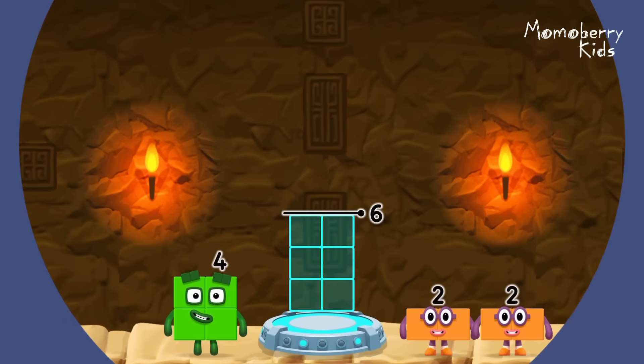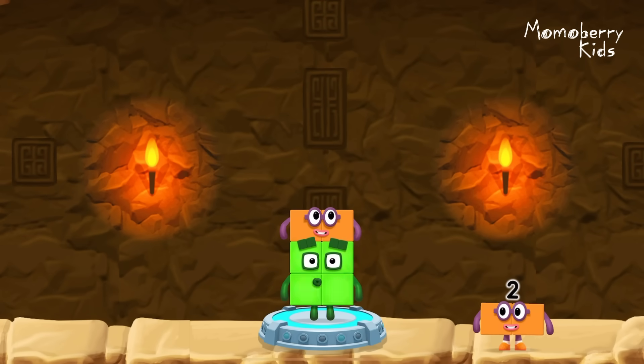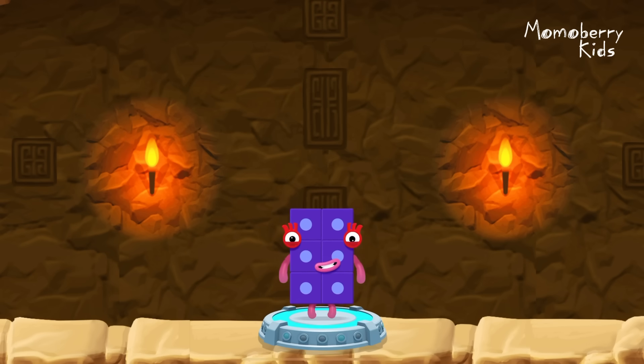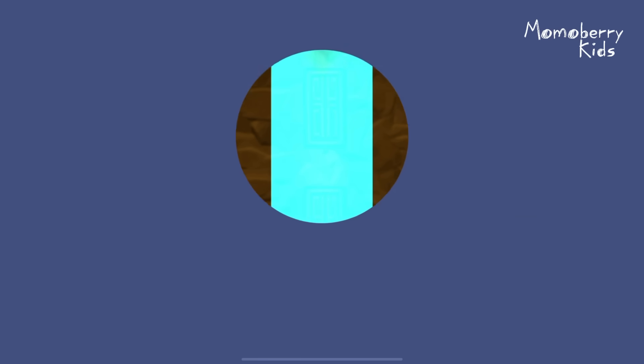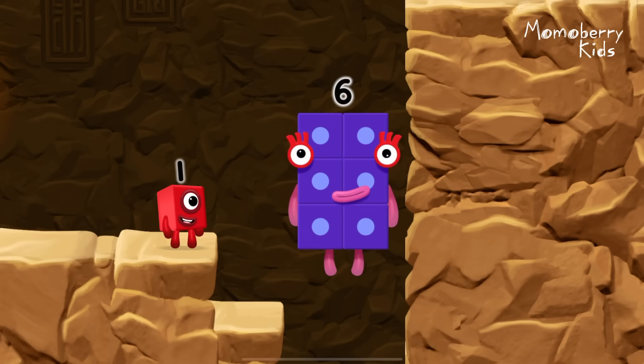Add number blocks to make six. Four. Two. You got it. Four plus two equals six. Six. Six.